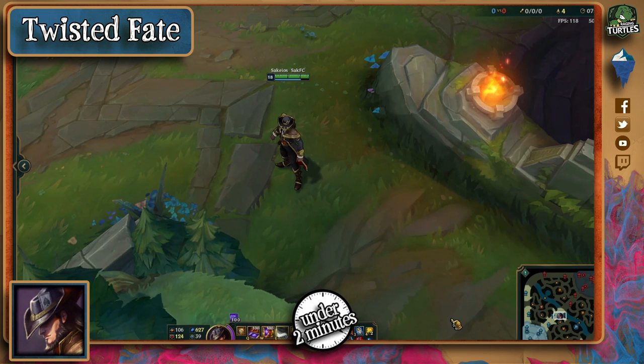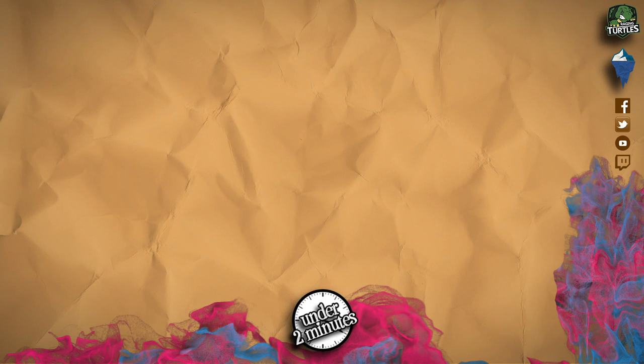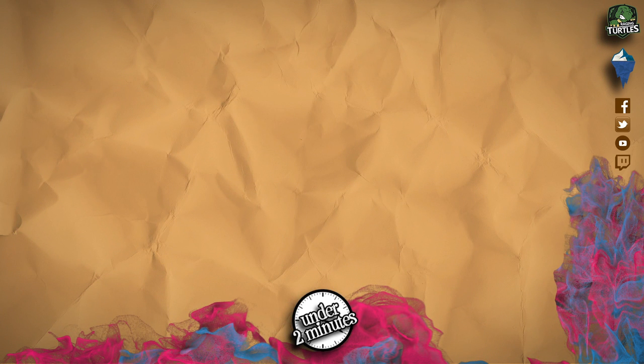Thanks for tuning in, good luck in your match, and remember: he becomes quite vulnerable after using his W, so engage right after. His Q is very easy to dodge, so don't forget to do so every single time, and don't forget to call MIA whenever he disappears from the map, even if you're 99% sure he went to base. Ultimately, have fun doing it.